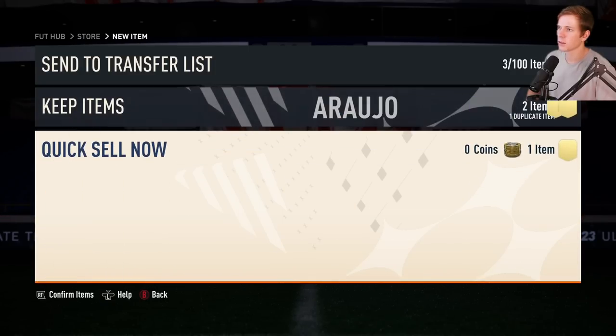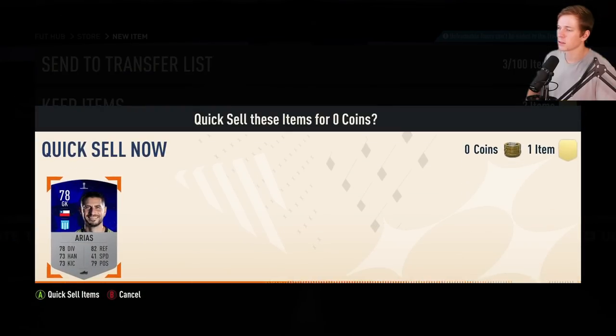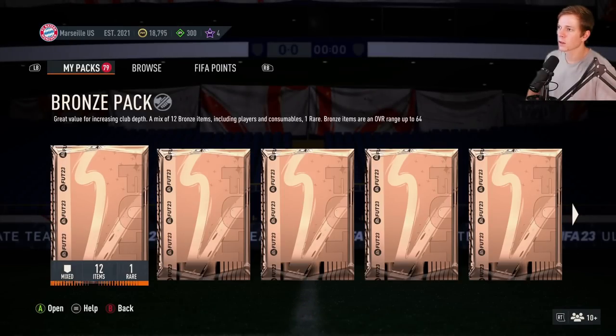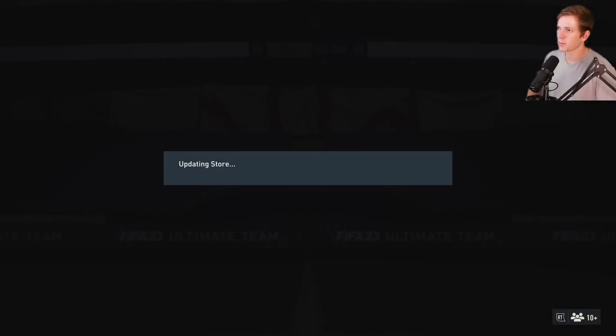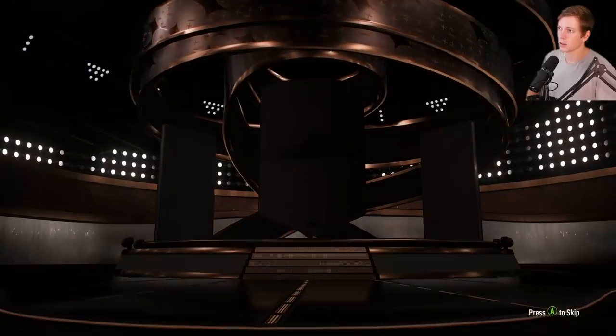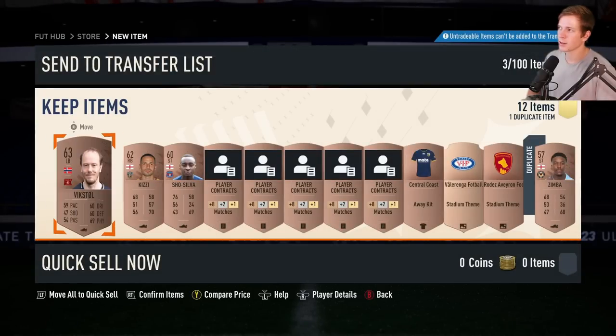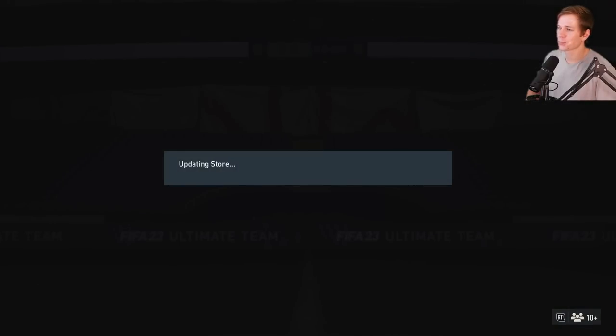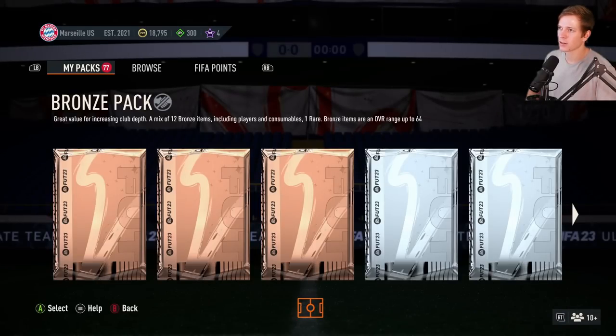Aria, solid goalkeeper — not bad. We're gonna quick sell these guys as they are untradeable, and we'll just go ahead and open up all of these so I can get rid of them. Go ahead and claim them — the good thing about these packs is at least we get the contracts here, which is nice. We'll skip through the bronze ones — we're not gonna get anybody that great out of these.